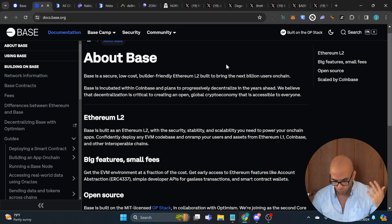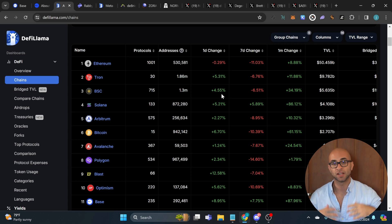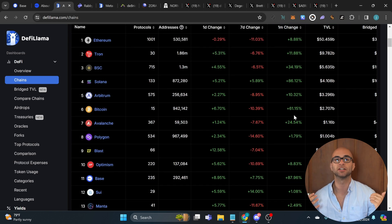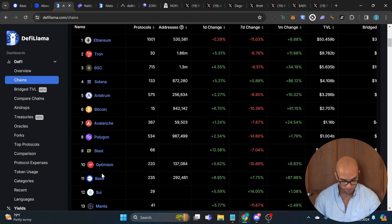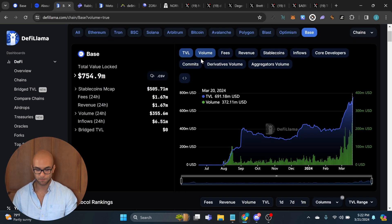So it's pretty cheap to operate on this blockchain. One of the interesting things about Base recently, especially over the past month, is just the amount of additional money flow heading into that ecosystem. Their TVL has grown by 88% in the past month. Because it is EVM compatible, it's very easy for other projects to simply import their dApps and add support onto this chain.